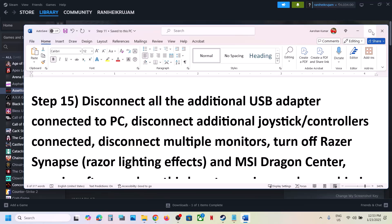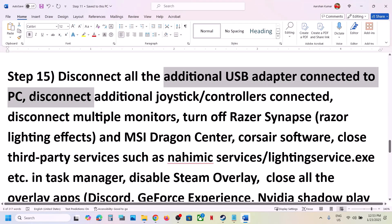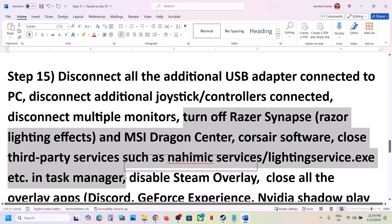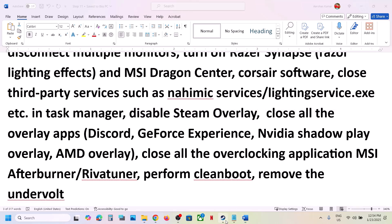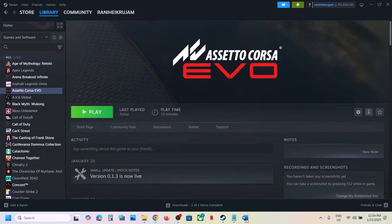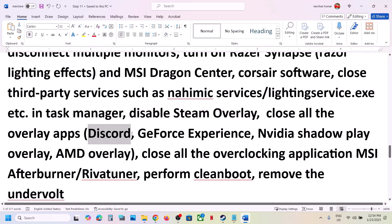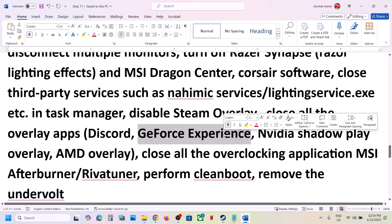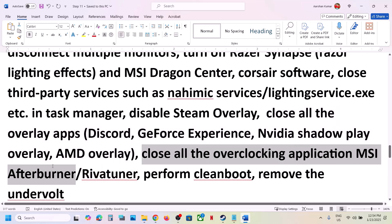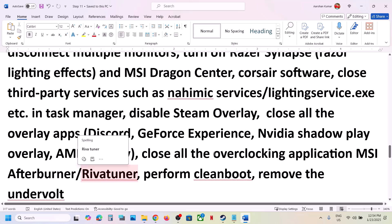Disconnect all USB adapters you are not using, disconnect any extra controllers, and try launching the game on a single monitor by disconnecting multiple monitors. Close any third-party services or applications running. Disable Steam Overlay — go to Steam, right-click the game, select Properties, go to General, and turn off Enable the Steam Overlay While In-Game. Also turn off overlays in Discord and in the Nvidia app or GeForce Experience. Close all overclocking applications like MSI Afterburner, RivaTuner, or similar tools.